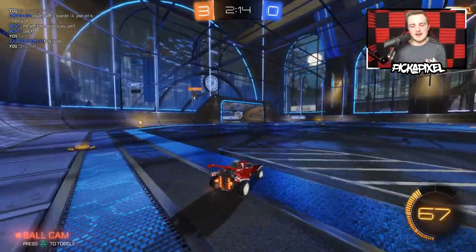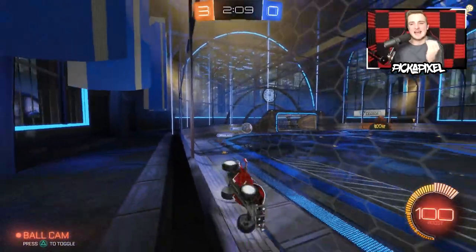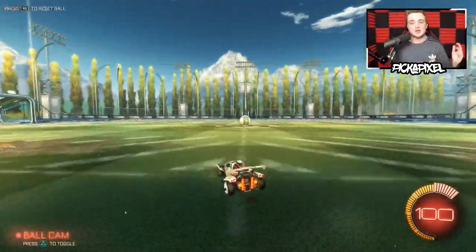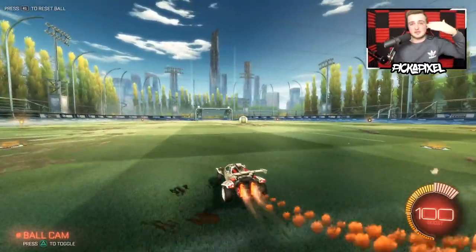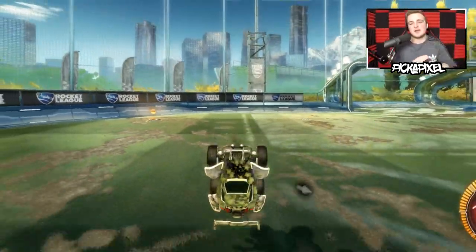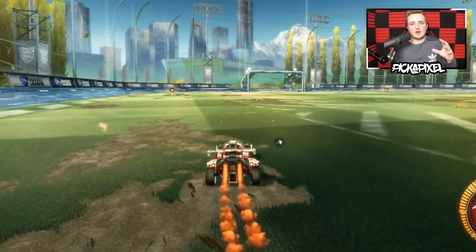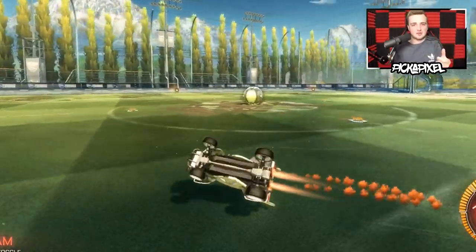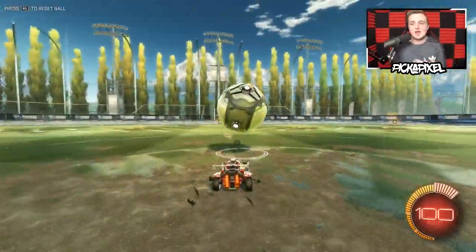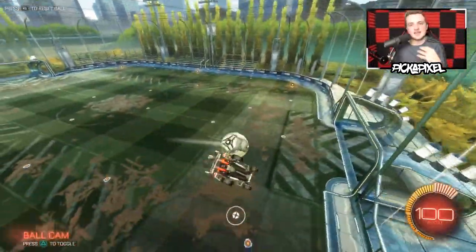This next mechanic is the half flip. There are some people at diamond level who can't half flip, and it really can save the day. You can tackle someone with a half flip if they're coming at you, make a save you otherwise wouldn't have made, or simply retreat back to your own half. It's simple — it's just a back flip, then hold up on your analog stick as you back flip, and use your air roll button. You can use the air roll left option, which is the easiest — flip backwards, hold up, press L3, and you just twist around. If you don't feel comfortable with air roll left, you can use your normal air roll and move the analog stick the correct way.